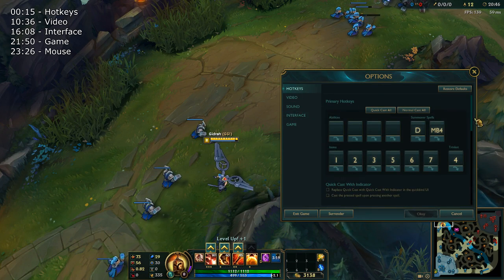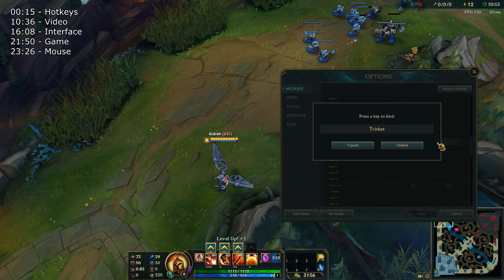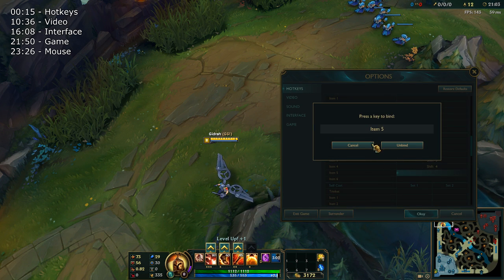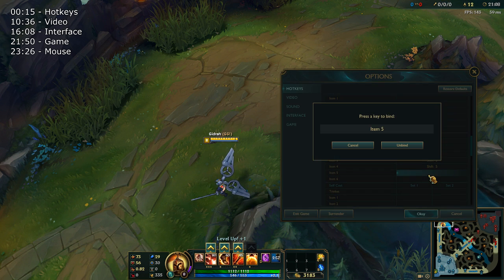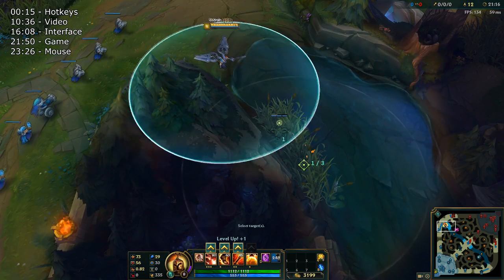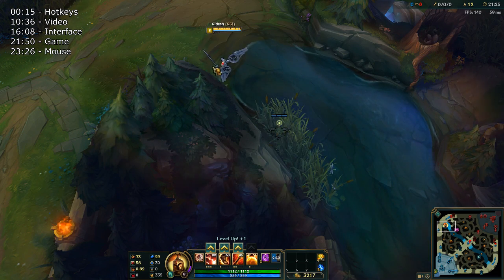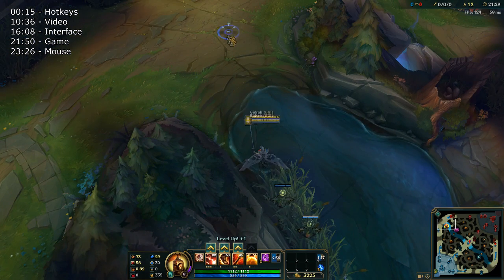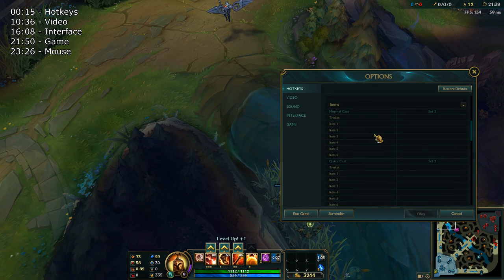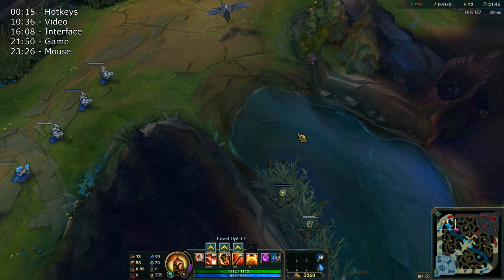Quick correction on items: I gave wrong information earlier. I don't use Normal Cast for items — I use Quick Cast with Range Indicator. Holding Shift shows the range indicator for the trinket, and releasing casts it. You don't really need Normal Cast on trinkets; Quick Cast with Range Indicator is what I use for all items.